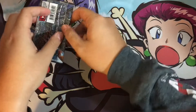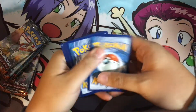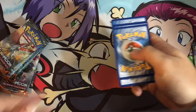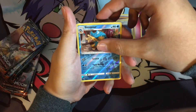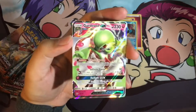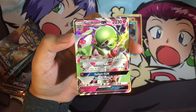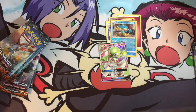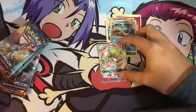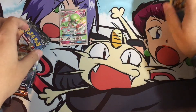Let's crack into the packs. First pack — we have a Fairy Energy, Whirlipede, Guzma, Super Scoop Up, Reverse Sabi Pour, and... oh! What? This is going to be the best card in the format. People are hyping this card up so bad, and I think it deserves all that hype — it's a really good card. And this is my fourth Gardevoir GX, which is exactly what I needed to complete my Gardevoir line for the deck I'm building. What a beautiful card. I didn't expect to pull a Gardevoir GX out of this, but I'm not complaining.